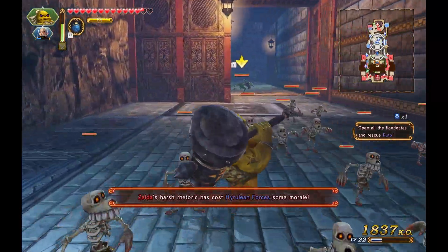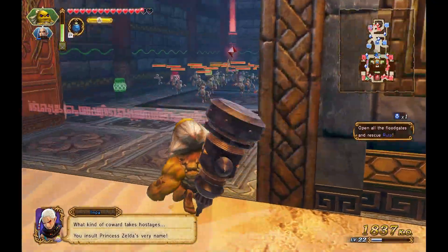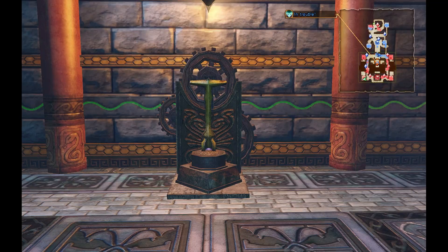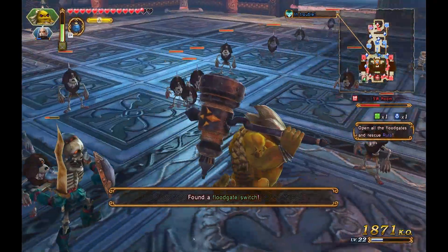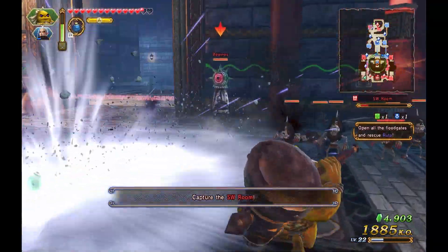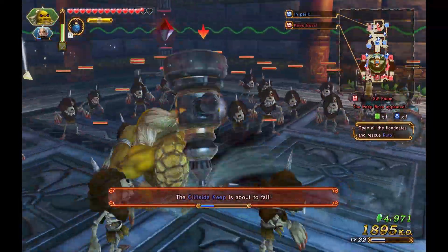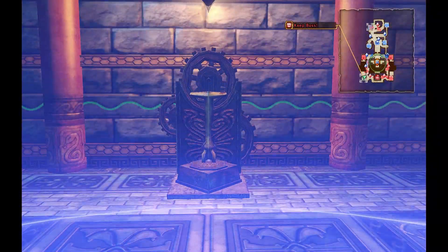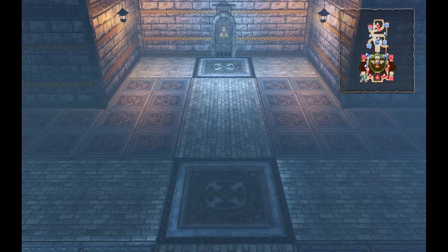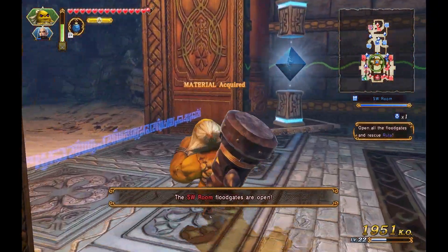There we go. We're still losing morale. I think there are water switches over here — yeah, there's one over there. Let's clear this room. Yes, we see it — hopefully that's going to help us save Ruto. That's a Beamos taken care of. Cliffside Keep is about to fall as well. The Southwestern floodgates are open — then there should be another one somewhere else.